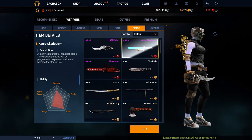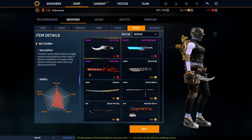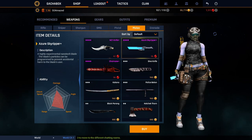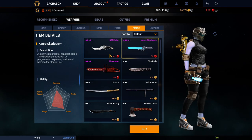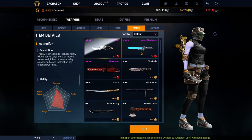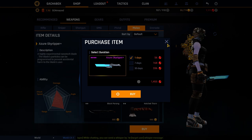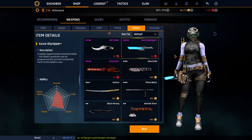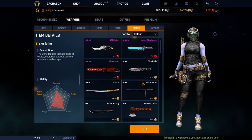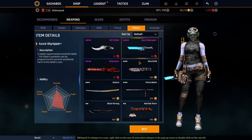For melees, these two — I mean, you use them not really for damage honestly, more for the looks. They're both as fast; it's not like the NZ is faster, it's just a little bit more expensive. Next time I buy a melee I would maybe buy this — why not? For gold melees, go for the SMF knife, no doubt about that. As you can see, it has the same stats as the Azurie Skyripper — it's a really good melee.